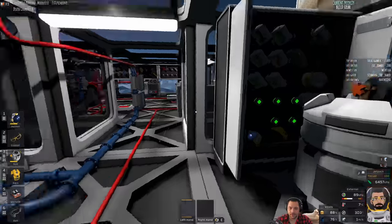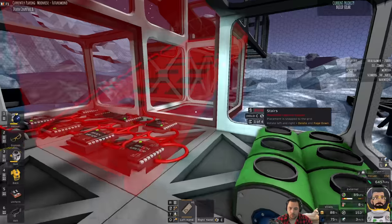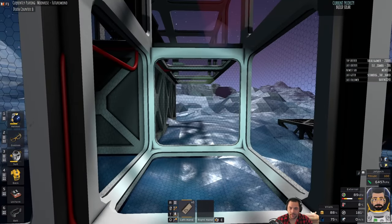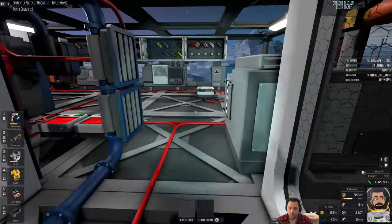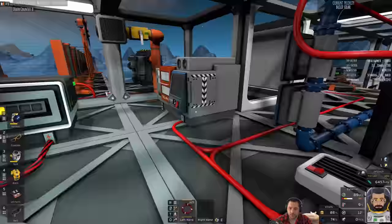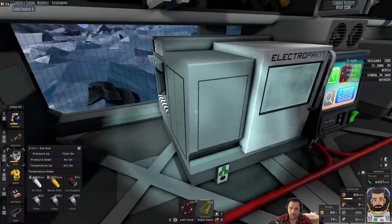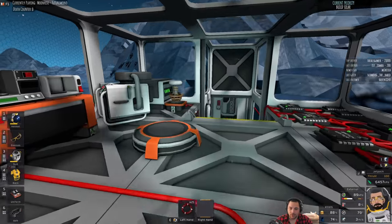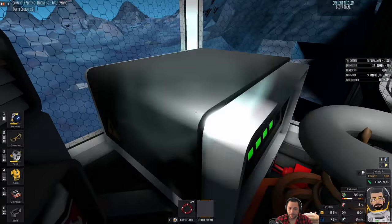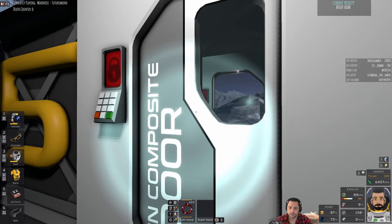Let's wrap this up. I want to install the stairs again, which is going to be a problem because of that window — it's facing inwards. I'll fix that next stream. What I do want to do is wrap it up by hooking it up to heavy cables. I'm probably going to need a few more heavy cables. Let me turn those heaters off — it's now 9 degrees in the base, which is a bit more comfortable. I'll print up some heavy cables and hook the solar panels to the main trunk — the cable right there. I'll send this heavy trunk cable over to the solar panels and we'll be good.